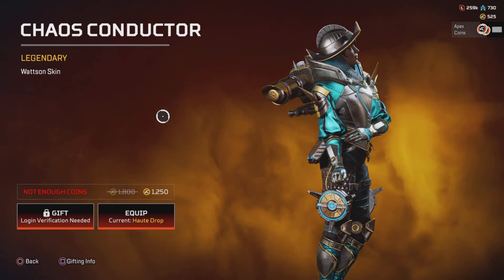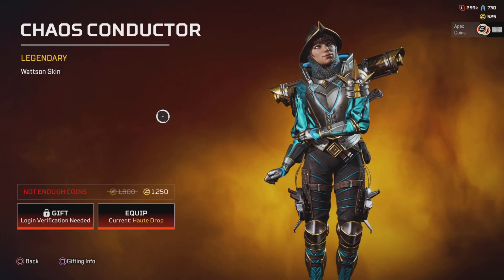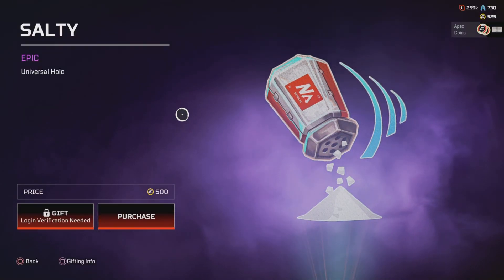The Chaos Conductor for Watson — this is a really cute skin. I do like this one; it's been reduced to 1,250. The Salty Hollow is also available.